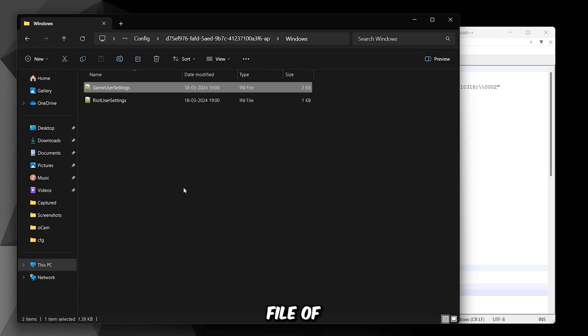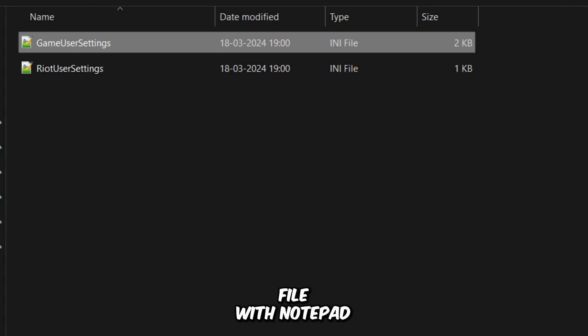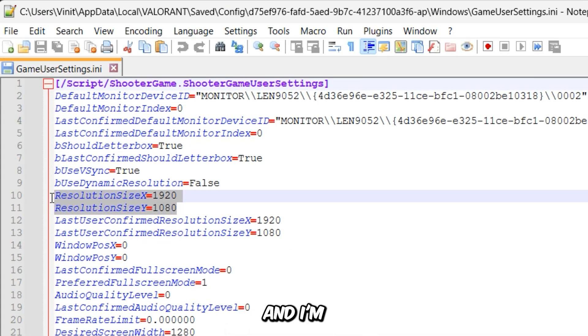The configuration file of this game is located inside your hidden AppData folder, under Local, Valorant, Saved, Config, the custom character folder, and then Windows. Open the GameUserSettings file with Notepad. We're going to start with the resolution — you can change it from here, and I'm reducing the resolution to 720p.